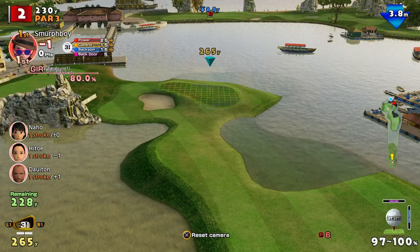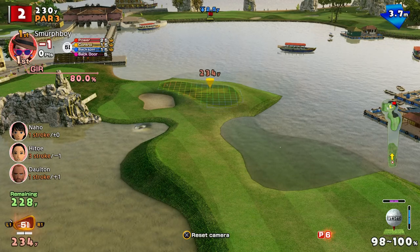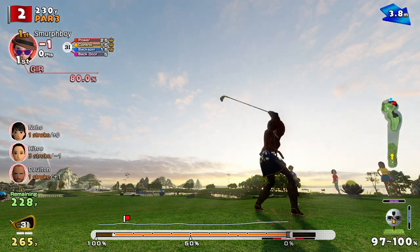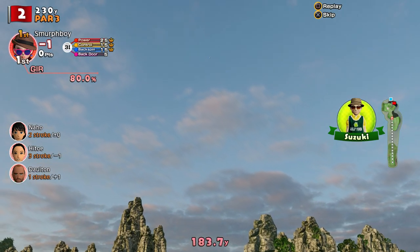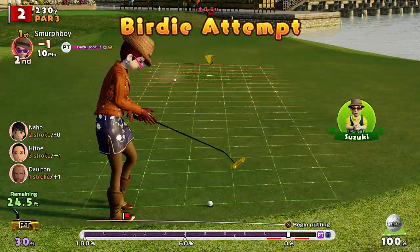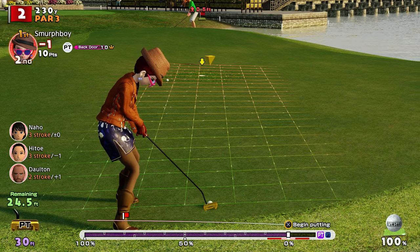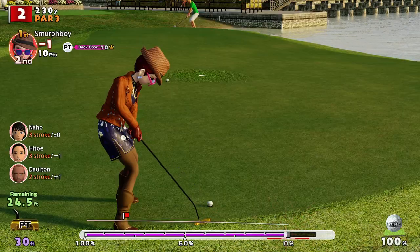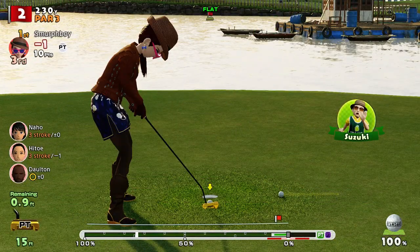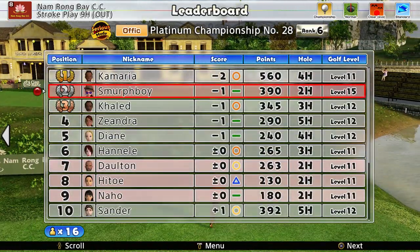It's a 2, par 3 into the teeth of the wind. I don't really like playing the 3 in there. Power shot 5, I'll go backspin 3. All the way right — you can miss the impact, it costs you a lot on backspin. It's going to be short. So we've got a 25 footer, it's a double breaker. It'll kind of slow up at the end. Not going to come back enough. Not far away, but we'll have to take the par there.